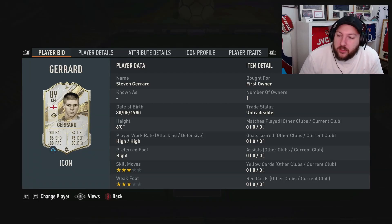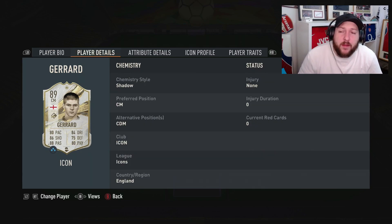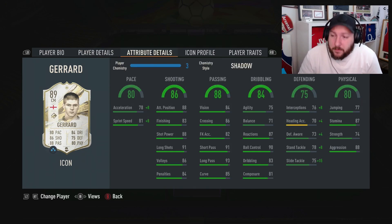Today we're looking at the 89 mid icon Steven Gerrard. He's high/high, 3-star, 3-star. I packed him from the 88 plus mid or World Cup icon SBC, so I'm kind of happy with him. Of course there could have been some worse English centre mids that we didn't get. He can play CDM or centre mid.